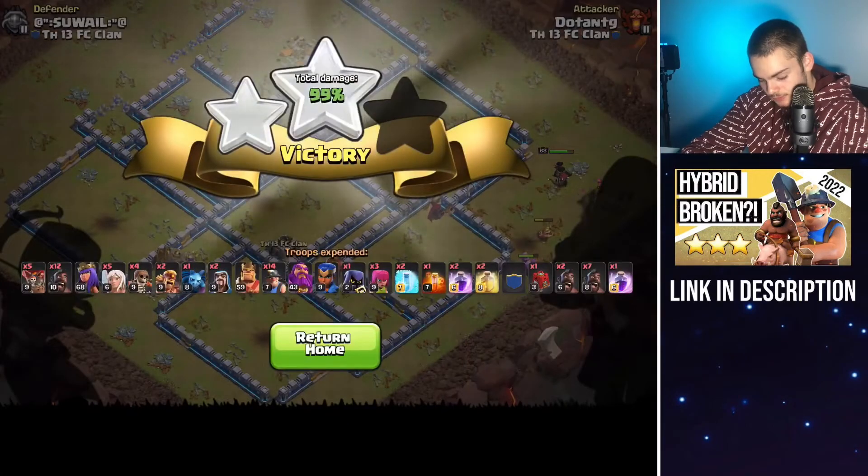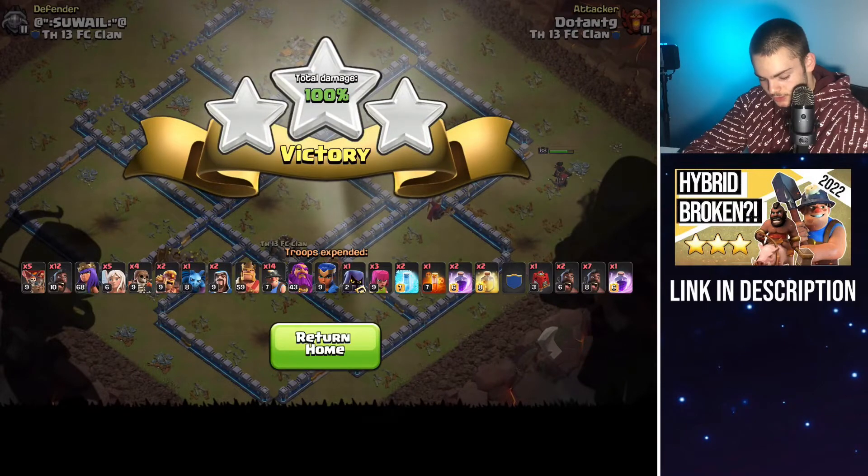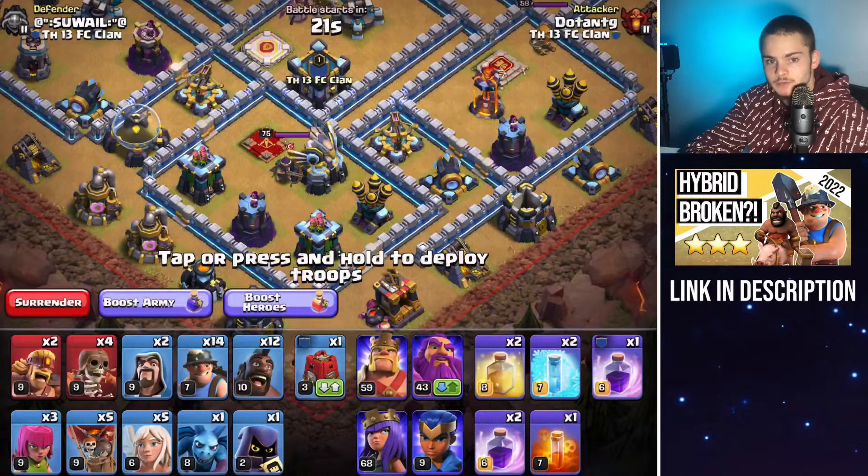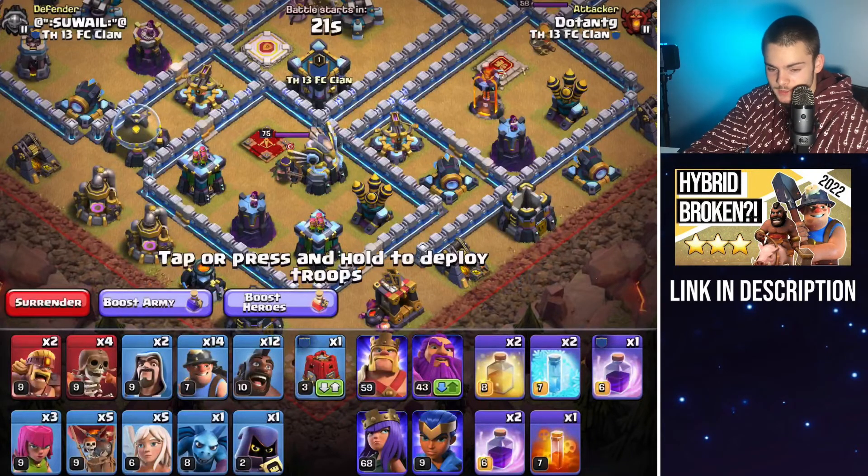I hope you learned something valuable from this video. You just want to queen charge into that town hall, take down the CC, and then king and siege barracks on the other side, then send in your hybrid in between all of that. You just have to practice a lot — the more you practice, obviously the better you're going to become at this strategy. Anyway, that is the end of the video. I surely hope that you enjoyed. If you did enjoy, make sure to give it a thumbs up, subscribe, and comment what you want to see next. Thanks for watching, and see you guys next time.